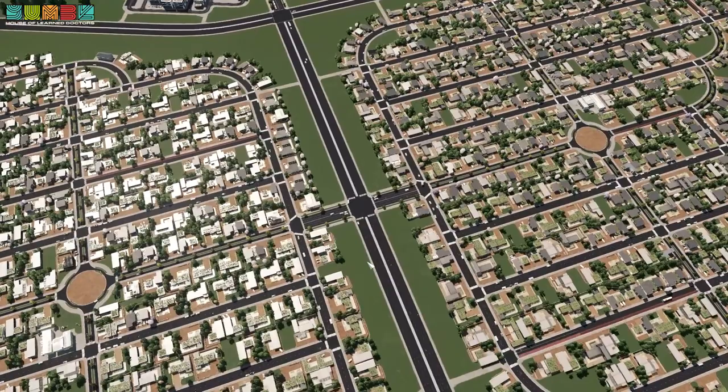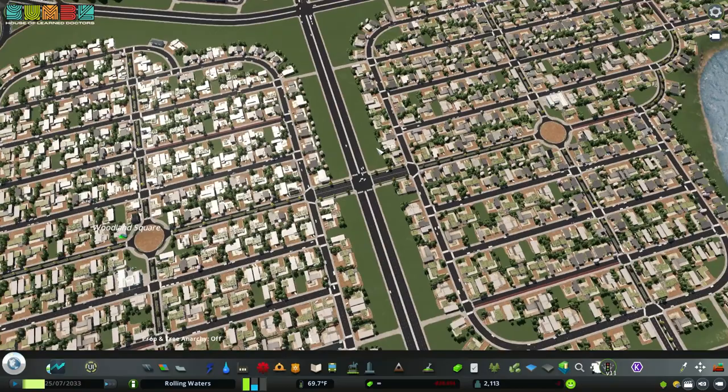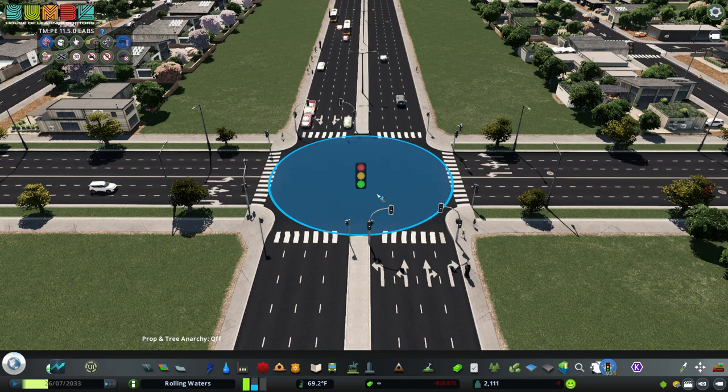Before you even begin doing this, I would recommend going to Traffic Manager and changing a setting. Open up the settings menu, go to Traffic Manager, go to the Policies button, and there's an option that says 'Automatically add traffic lights, if applicable.' This is what the game does by default — any time two major roads meet, it causes a traffic light. And it actually did cause one here. There we go. So this is a default traffic light.